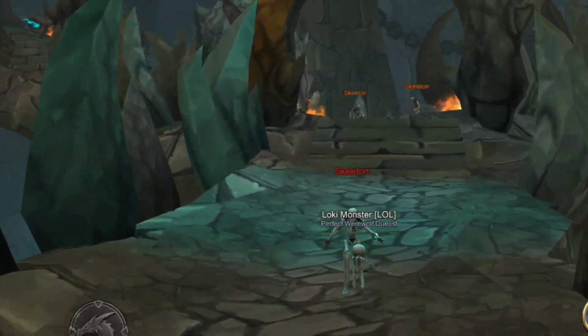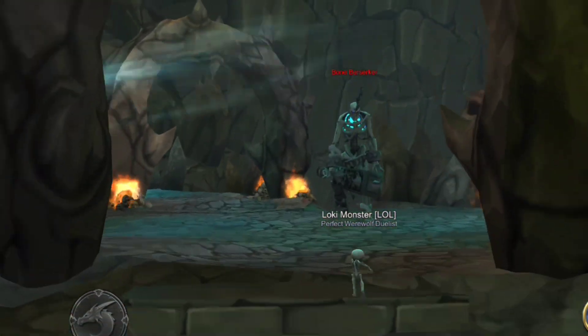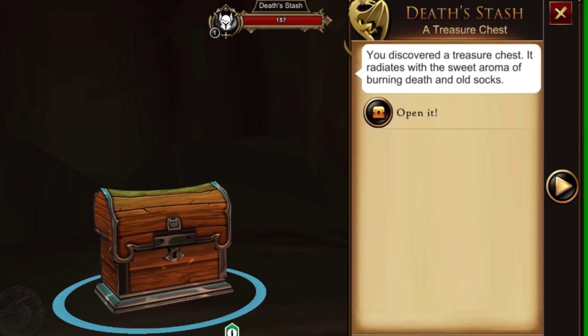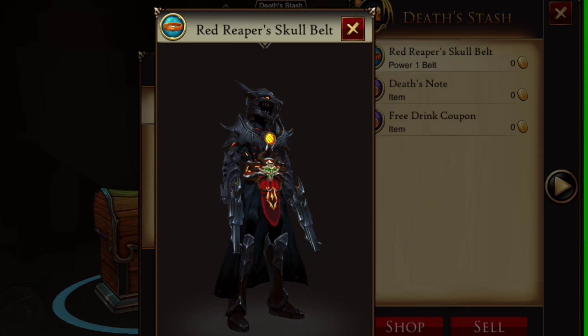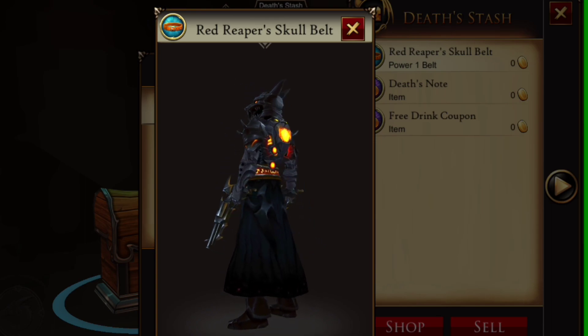You just run up here and jump over this little bridge, and this is where you will find a brand new chest. The first item in this chest is the Red Reaper Skull Belt - this thing is so wicked, I don't know of many people who won't want it.